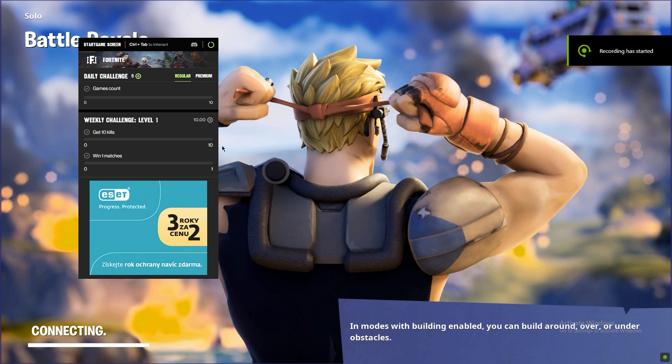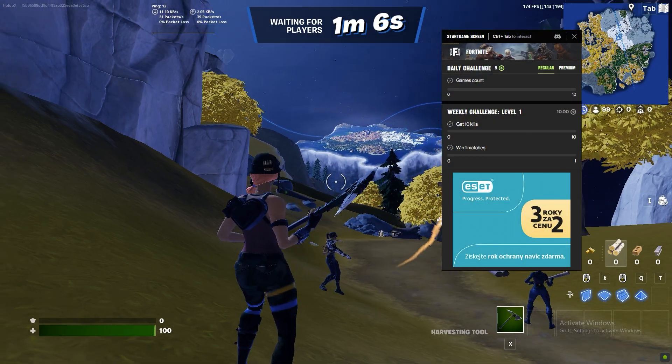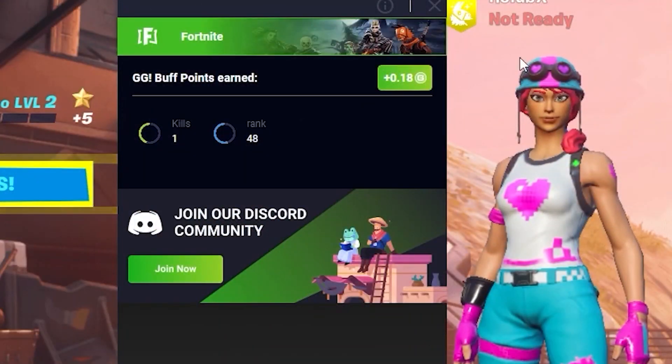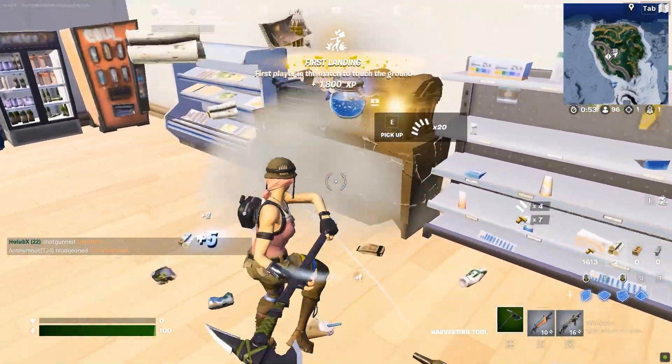When you launch Fortnite, you will see this Buff window where you can see all of your challenges you have to do in order to earn Buff Points. You can simply close it, and as you can see Buff doesn't have any impact on your FPS or on your ping. After you complete those challenges, Buff shows you your results and based on these results you get rewarded. It's perfectly balanced — the more you play, the more you get.